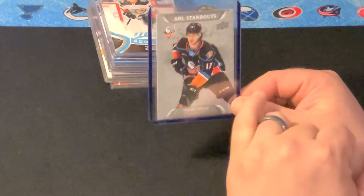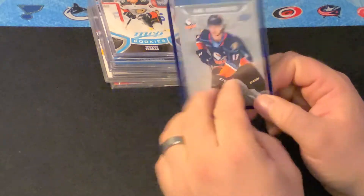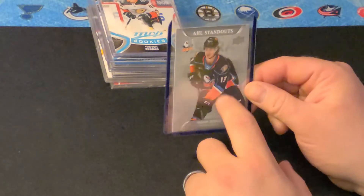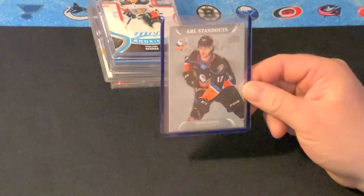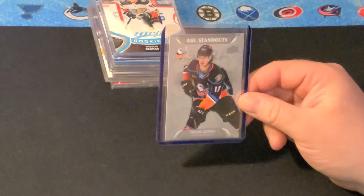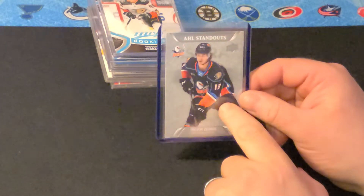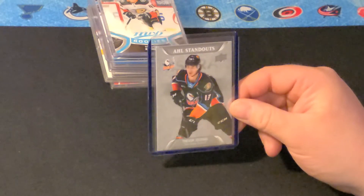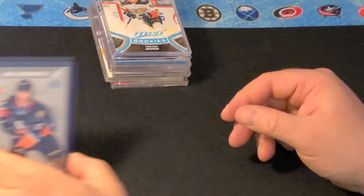Here's his AHL standout card. I actually really like the San Diego Gulls jersey, the black jersey. His star rookie AHL card is literally the only card I'm missing out of that set. I've got multiple rookies of every guy in that set except I haven't been able to get a Zegras one. So I actually ordered one off of ComC, but I haven't got it yet. But that's his AHL standout card.